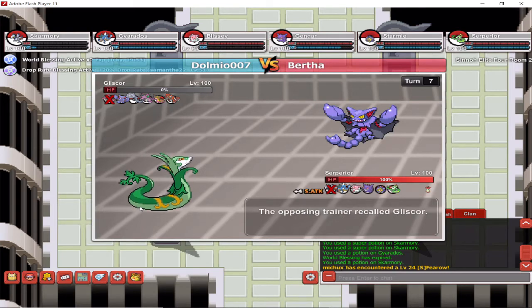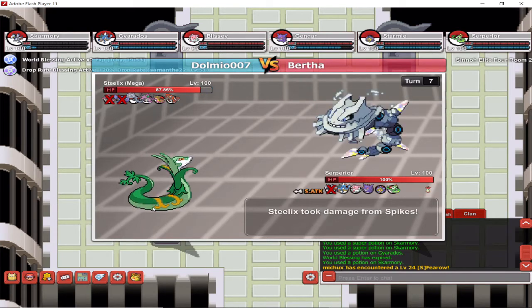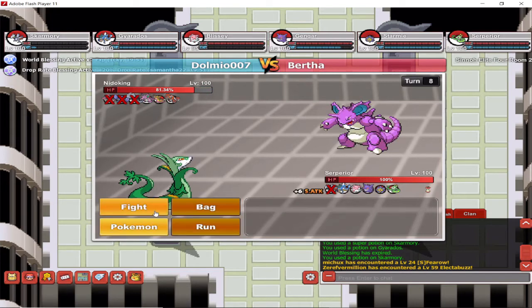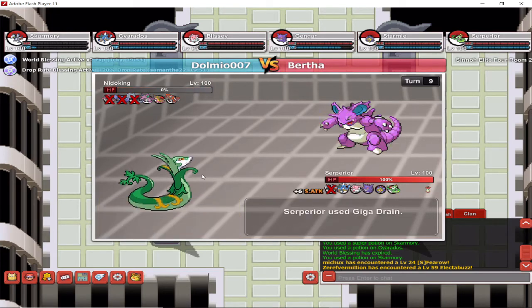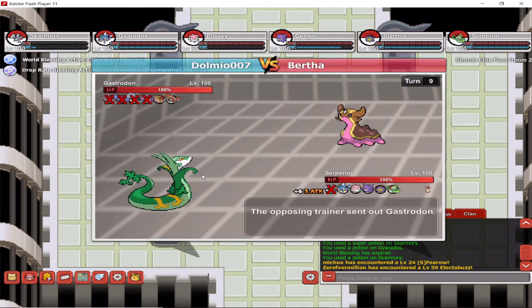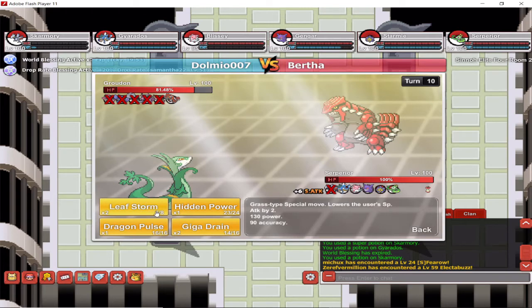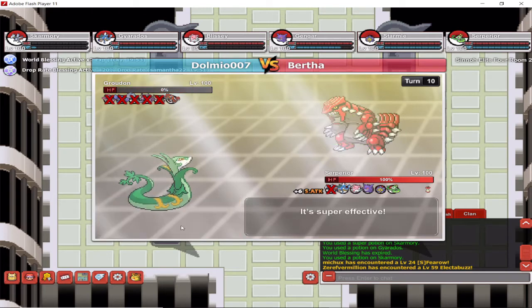I'm nearly maxed out on Special Attack right now — I've got plus six. Steelix doesn't have any chance because my Hidden Power is Fire, as Serperior's Hidden Power should be. I'm going to use Giga Drain rather than Leaf Storm simply because Leaf Storm can miss quite often and I don't want to risk that. Giga Drain is very effective against these Pokemon anyway — swept through nicely and yet another trainer is gone.